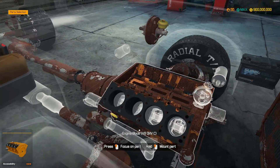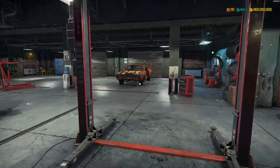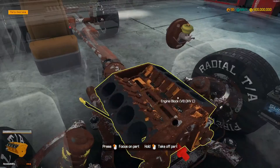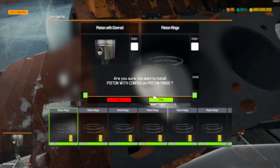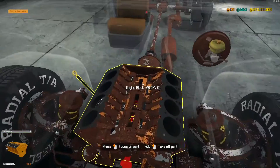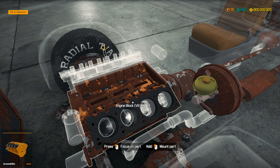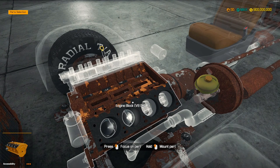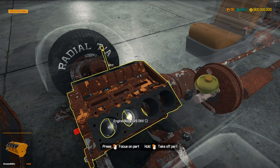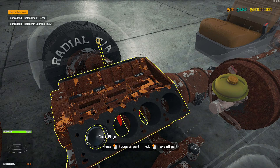I don't know if they're special ones though. Okay, they're not. We'll attach these and then build the engine off of that. I just realized that I am attaching these pistons to a completely worn out block. So I'm gonna undo the work I've just done so far and put a new block in here.